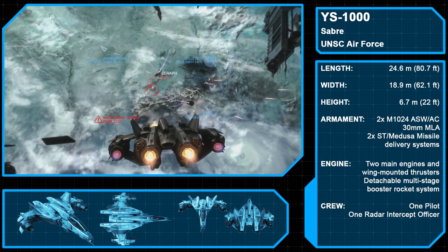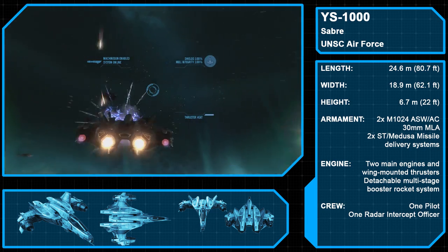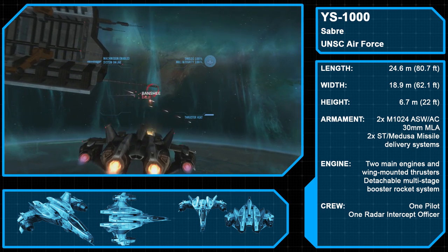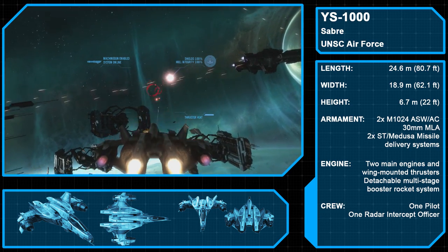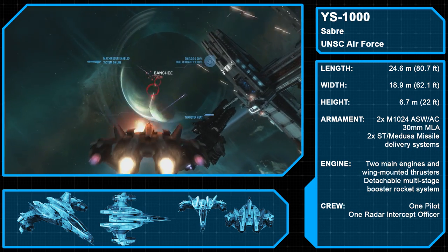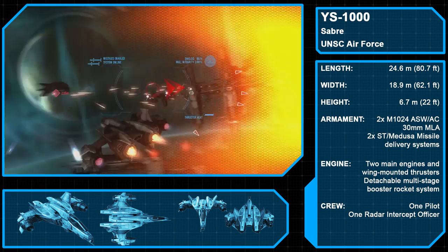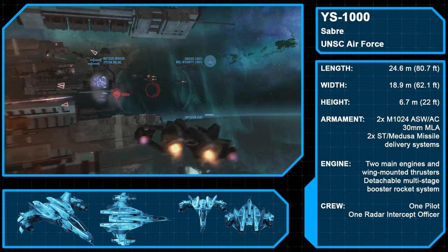The YSS-1000 prototype anti-ship spaceplane, commonly known as the Sabre, is a space fighter developed in secret by the UNSC Air Force. Development started in 2547, though the fighter proved too expensive for full production given the loss of the inner colonies and a shortage of skilled pilots. Nevertheless, development continued and the Sabre saw limited action during the war while remaining entirely secret, with three separate administrations denying the program's existence. Spartan B-312, who would later join Noble Team as Noble Six, was one of the program's pilots. Sabres are armed with two M1024 ASW-AC 30mm machine-linked autocannons and two ST Medusa missile delivery systems capable of locking onto targets, and include energy shields — one of the first UNSC craft to do so.